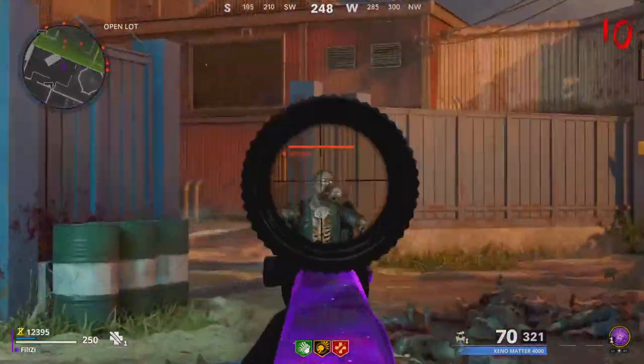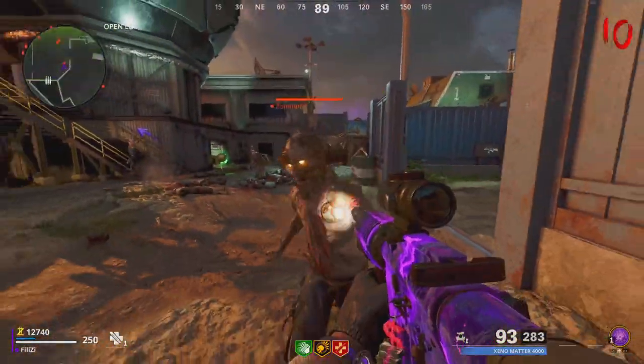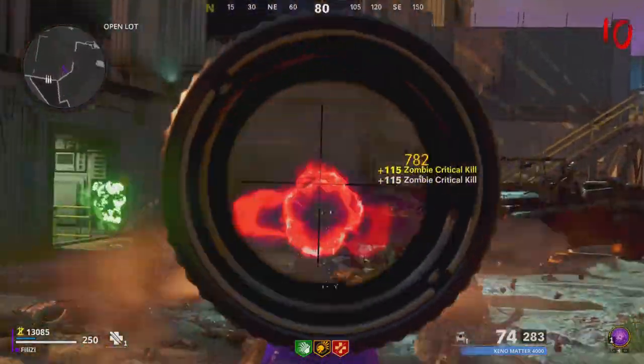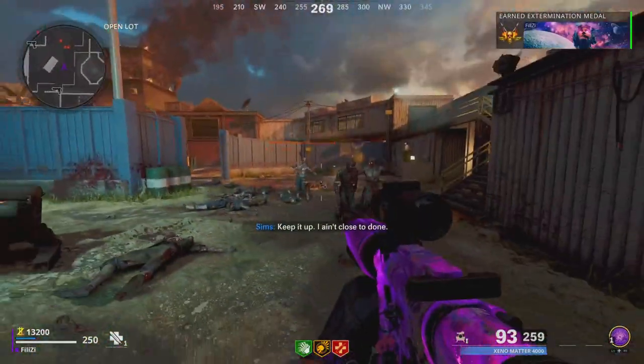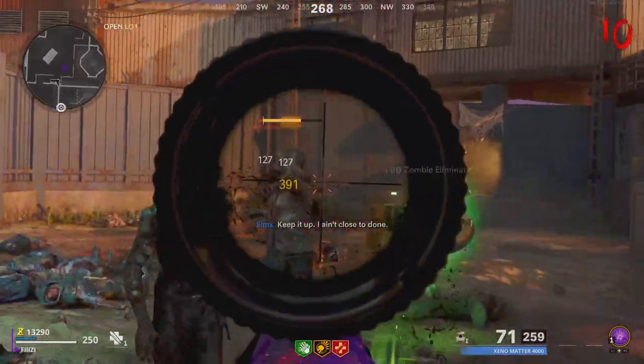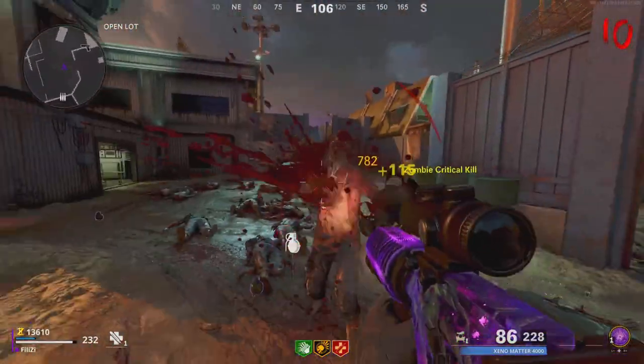For Brushstroke, you need 2,500 pack-a-punch kills. If you simply run around the map and turn on the generators quickly, you can get to pack-a-punch very easily. You could go into Die Maschine to do this challenge faster, but you're better off just turning on the generators here and getting it done easily.